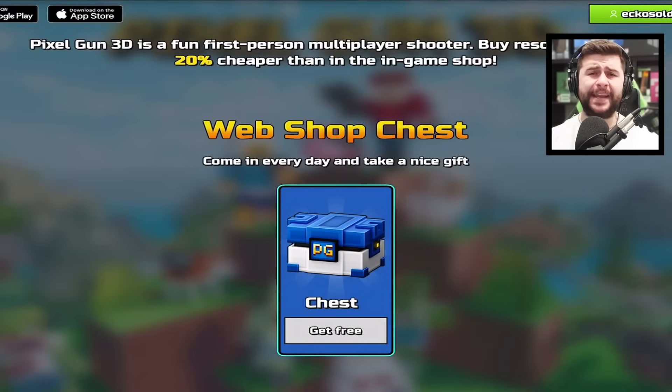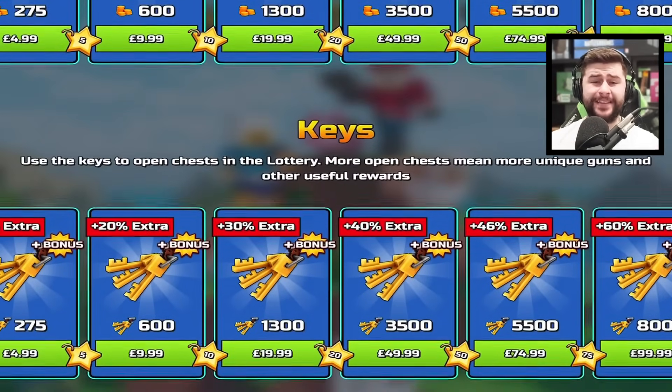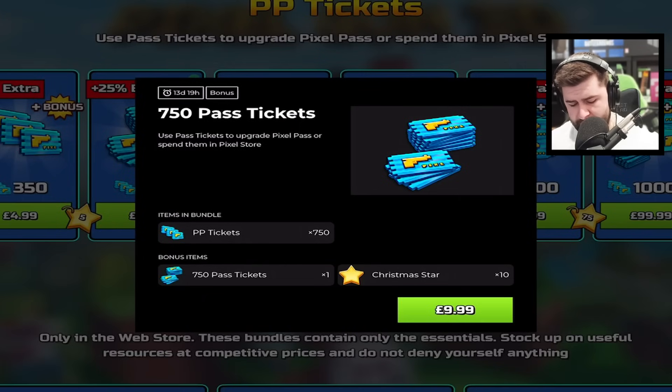Like I said, the Ultimatum is back — kinda. The skin is here, but the Ultimatum itself is not yet back; I believe it's coming in some kind of fulfillment lottery or chest. If you are buying any currencies, don't do it in-game — do it via the web store, it's so much cheaper. Using my link in the description also supports me. If you're trying to get the new Pixel Pass, you get more bang for your buck: Pixel Pass tickets at $750, then an extra $750, and you do get stars which count towards getting the brand new shotgun.